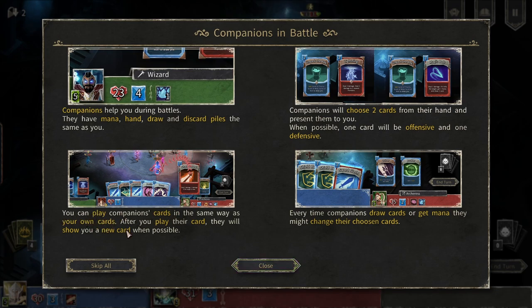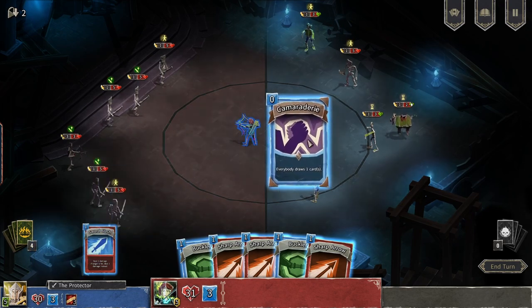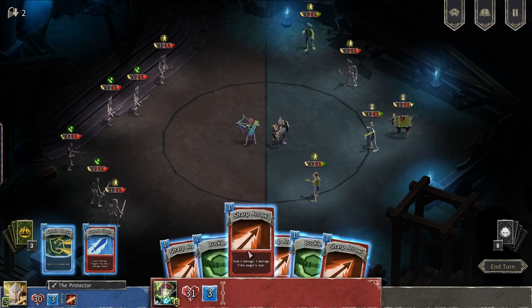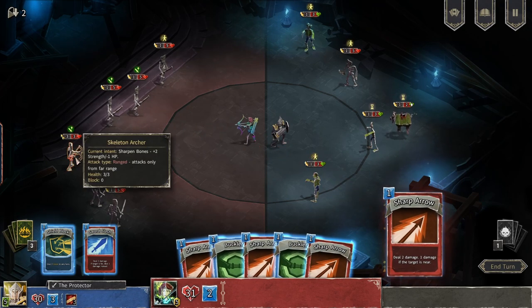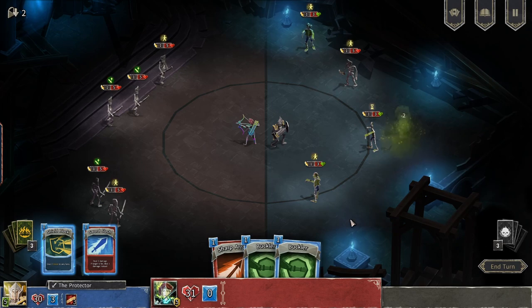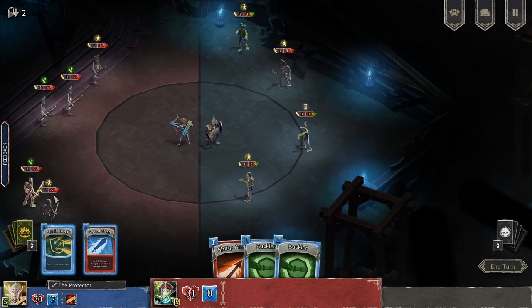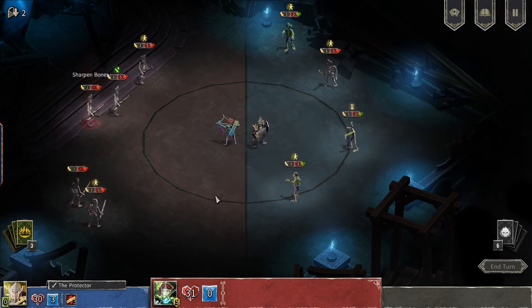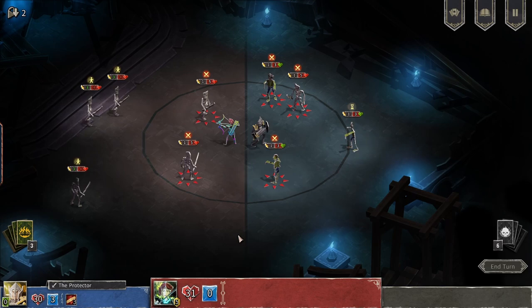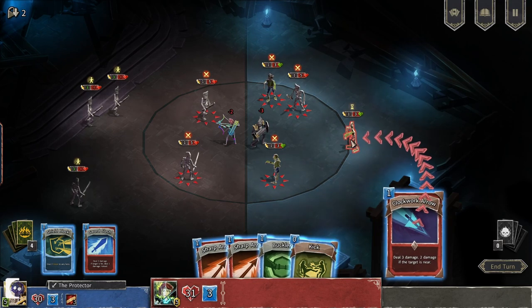You can play companions' cards in the same area as your own cards. After you play their cards, they will show you a new card when possible. So right now we have Slash and Comrade. I would like you to play this. I would like to kill him if possible. Can you shoot this one? Yeah, you can. For some reason I thought it would only be possible to hit them on our part.